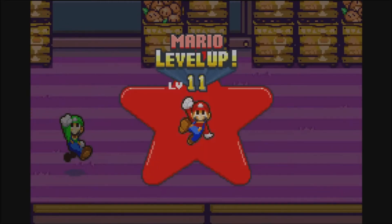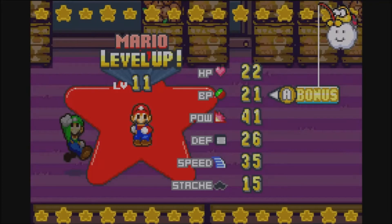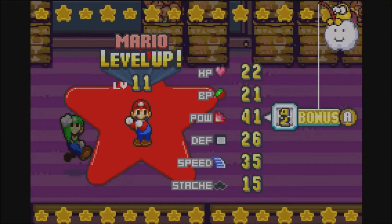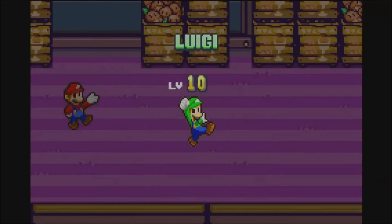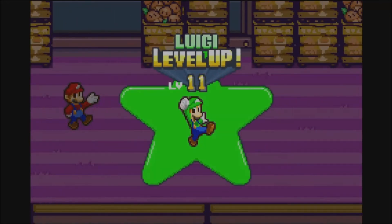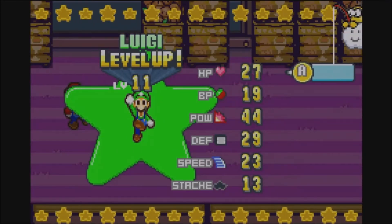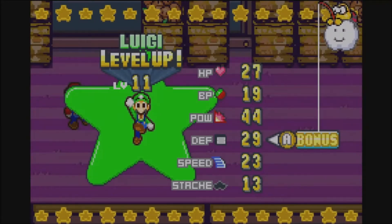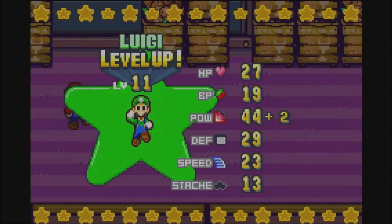We're definitely going to need some more health, but I want power more than anything else. I'm not too worried about health right now — I'm worried about power. Because if anything, going into endgame we're going to need all the power we can muster. I'll give Luigi power as well — he definitely needs it too. Alright, we got two points for him. Not bad at all.